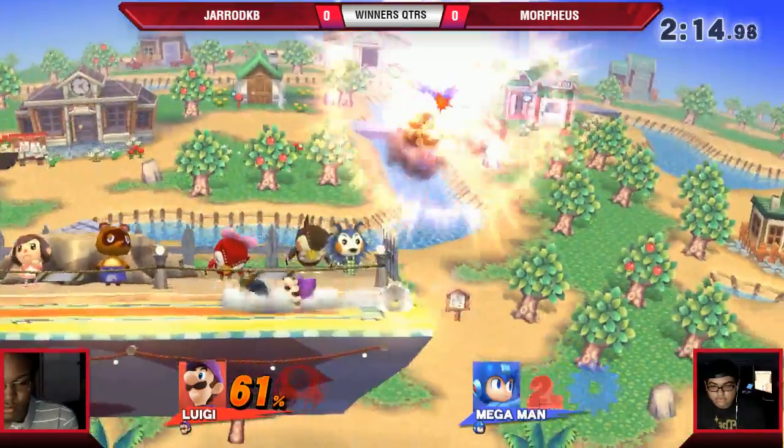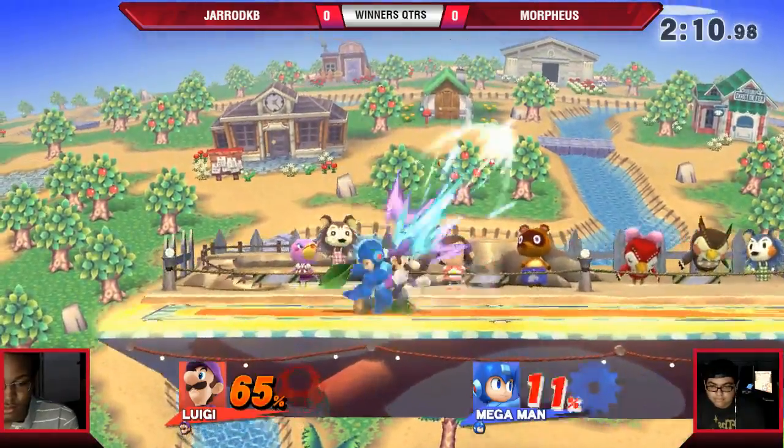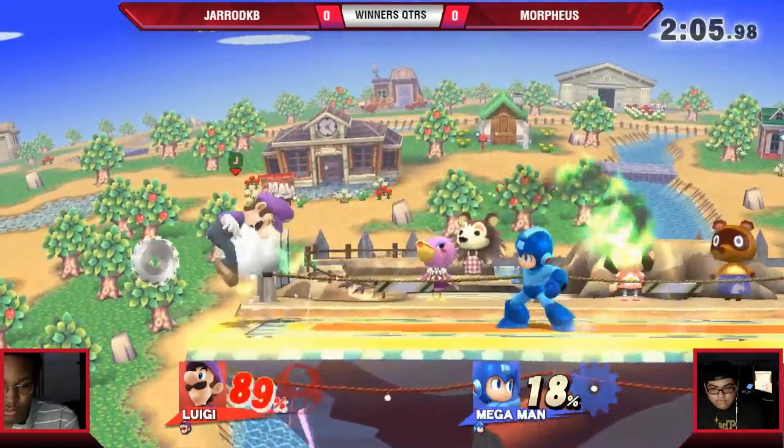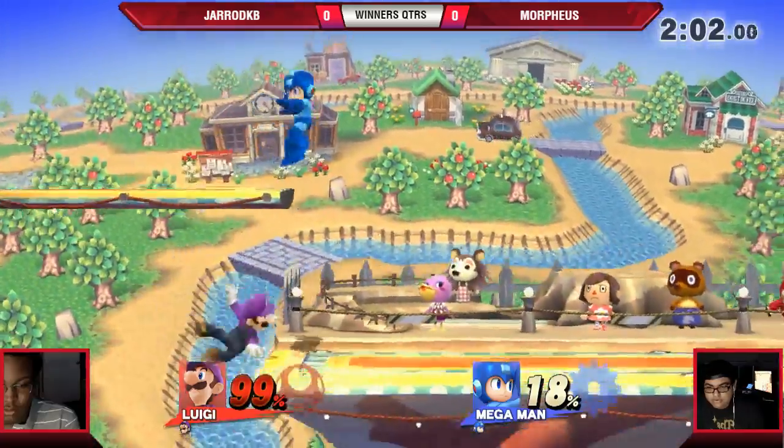What it's going to come down to is if he can abuse that rage to get the kill before Morpheus can, because he lived to 191%. We are mashing that chat button — how fast can you hit that A button? I mean, if you're going to play Luigi you've got to be able to mash. That's what down B is for.